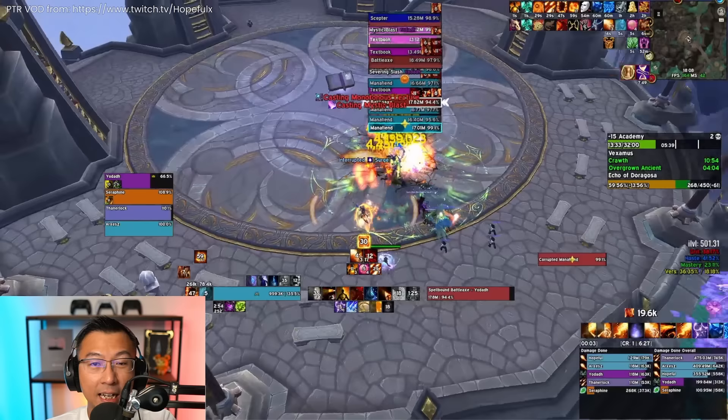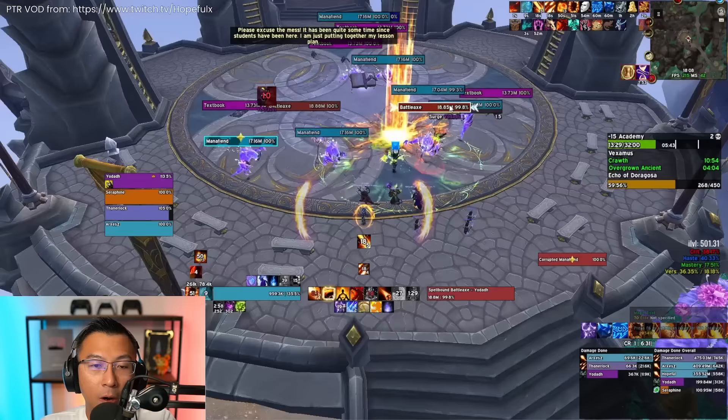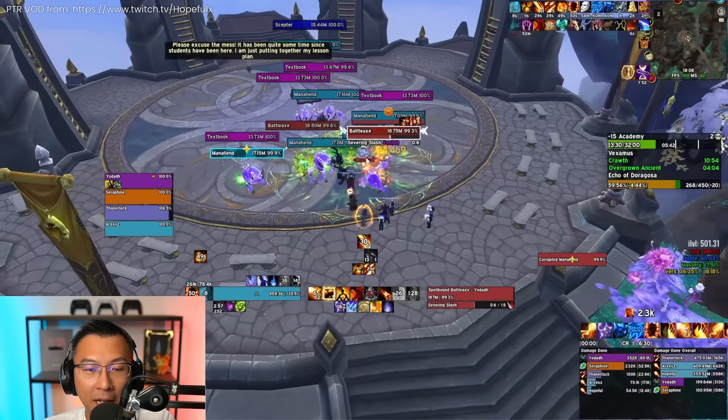To compensate for Mystic Blast being CC-only, Blizzard made a second change: Scepters no longer do Arcane Rains, which used to be swirlies that one-shot on high keys. So your crowd control can now be saved solely for Mystic Blast. If you download my Season 4 WeakAura profile, there's a voice alert that fires when the Scepter starts casting Mystic Blast. While on this pack, note that the Battle Axes do something called Severing Slash targeting the tank — the bleed stacks, and on high Fortified keys two stacks will absolutely demolish your tank's health bar, so try to stop it from being applied.